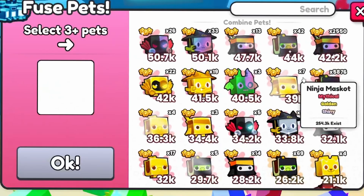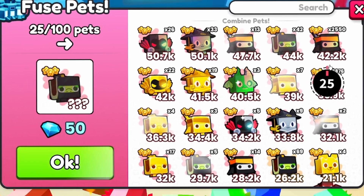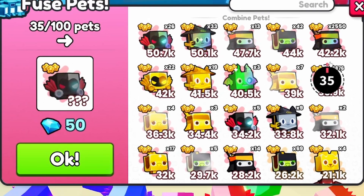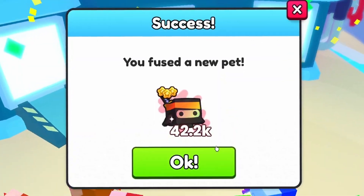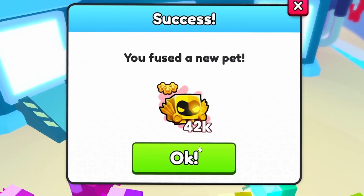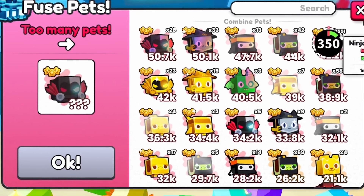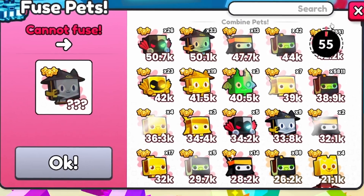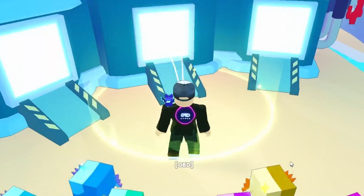I'll try and get this as close to 45 - I think 45 is the max you can do. I'm going to go with 35 anyway because it's such a pain. Doing the turtles, you're not as likely to get the Dominus - oh, we've got one there though, we've got a golden one which is nice. You've got more chance of getting the Dominus if you're able to hatch the Ninja Mascots. You can only do 20 of these at a time, which is really hard to line up.